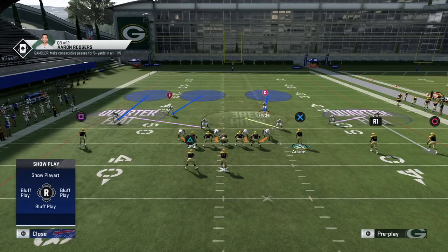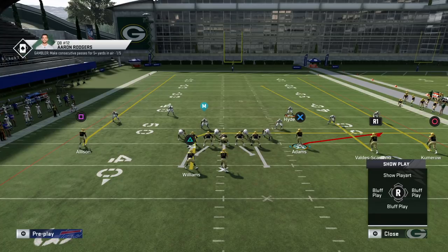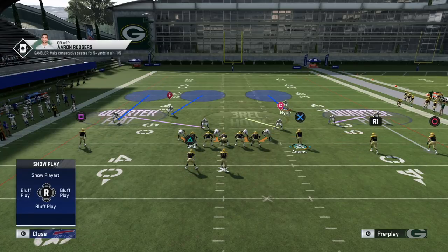The strong safety, ignoring the two-read for now, plays number three vertically — streak, corner, or post. If number three goes immediately out, the nickel corner traps him and the strong safety replaces the nickel to cover number two vertically. So if you get a combination like that, the safety has Valdell Scantling and the nickel has Adams, or vice versa depending on the route combination.